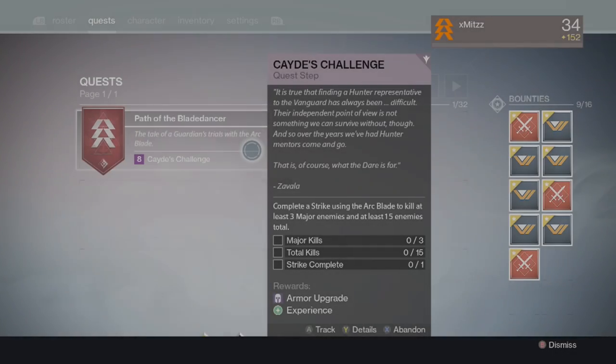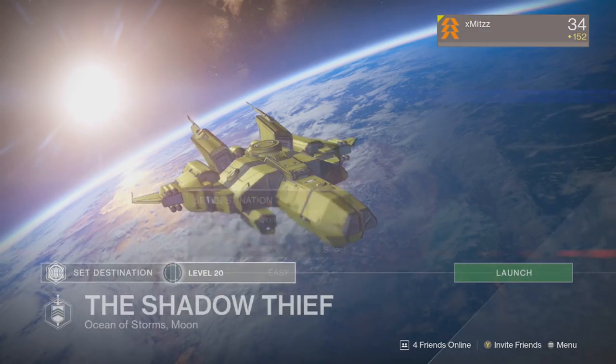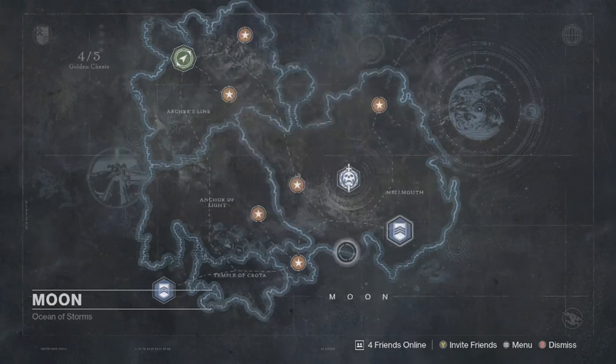Hey, what is going on guys, it's Mitz here, welcome back. If you're on Step A of Cade's challenge, you will have to kill 3 mages, get 15 kills, and complete the strike. Bear in mind you have to kill those 3 mages and those 15 enemies while in blade dancer mode.